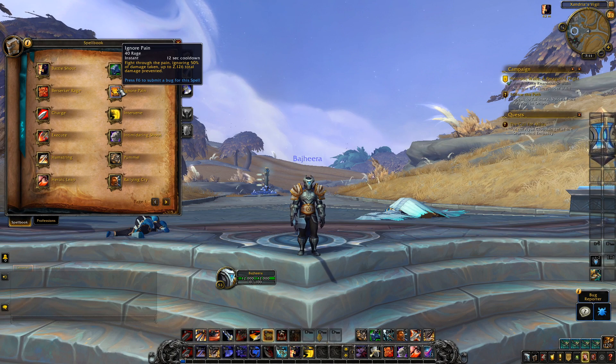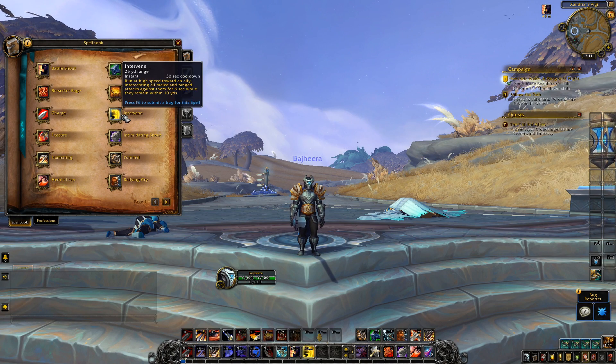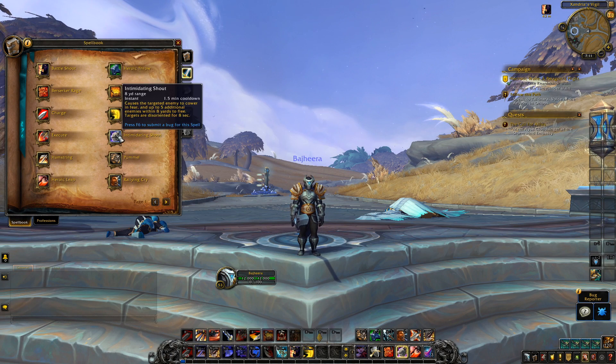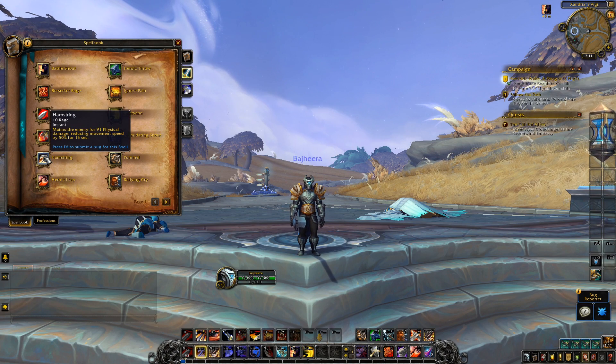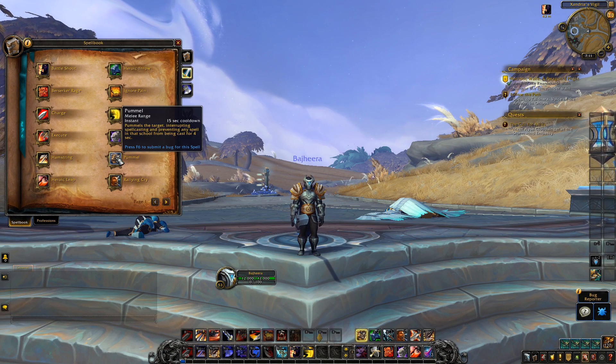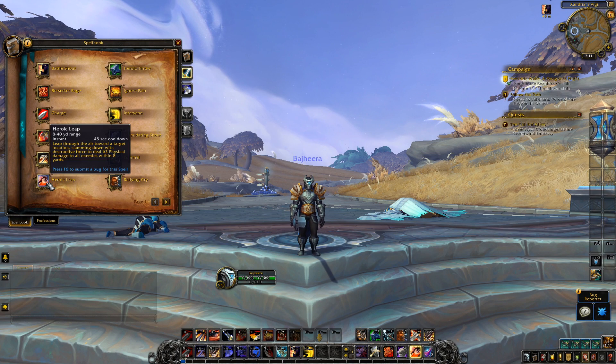Charge is there, and another one I'm super excited about is intervene. I'd love to see this as an honor talent too where you can talent into safeguard, which breaks roots and reduces damage on teammates. I'm super glad to have intervene back. We still have fear, execute, hamstring — hamstring is still on global.